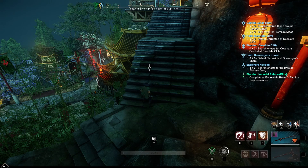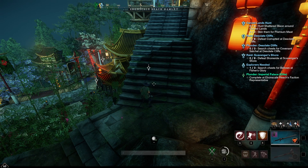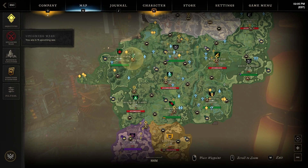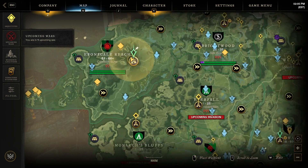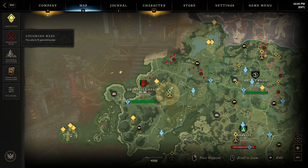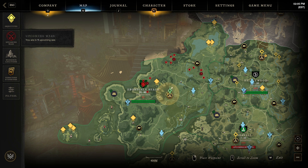While leveling you'll probably only have enough gold to purchase one house, but once you get up there you're going to need two more. The reason is because each house you get comes with five trophy slots, and these trophy slots are massive — they do a lot for you. In my opinion there are three zones that you want to have a house in for the end game. The first zone is going to be Ebon Scale Reach.